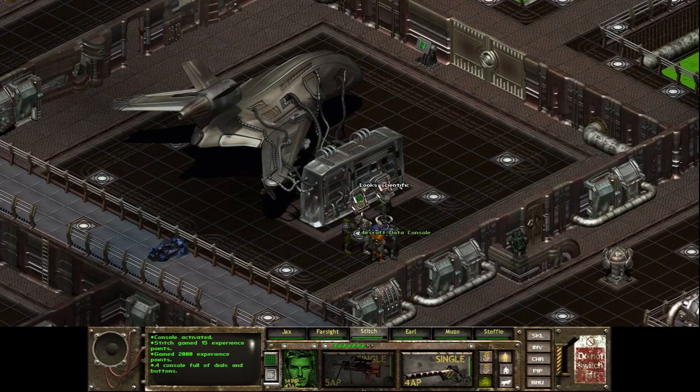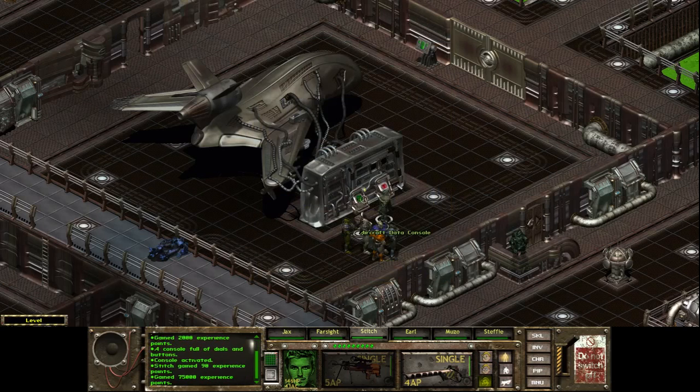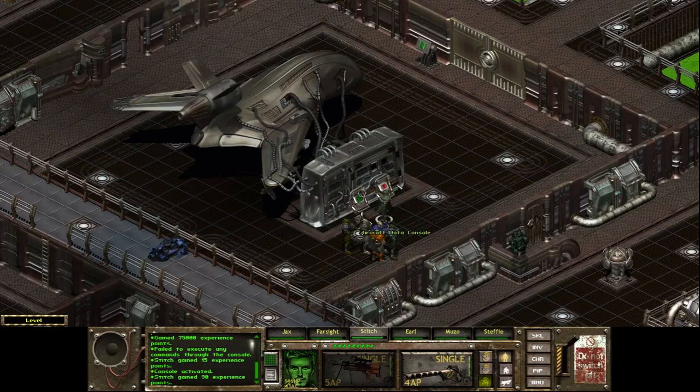You were able to download a copy of the engineering blueprint and other technical data on the Hellion aircraft to a holodisc. HQ will be ecstatic to get their hands on this information — oh, 75,000 experience! I did very well. Why did I think about this? Activated — no further useful information can be gleaned from this terminal. So that's what it is about. It's a good thing, that was really nice.